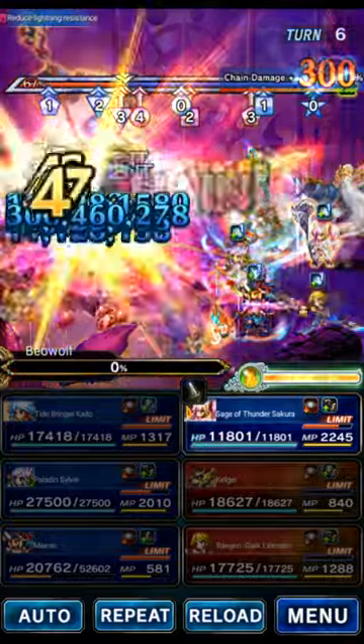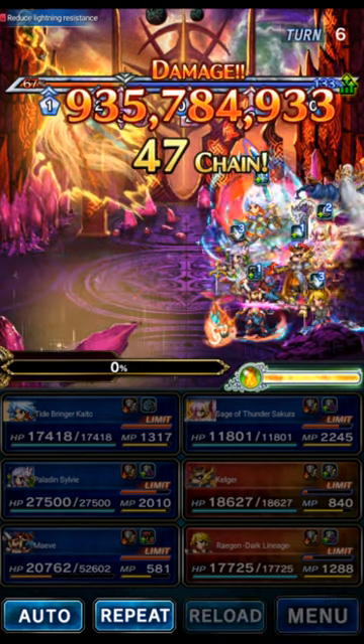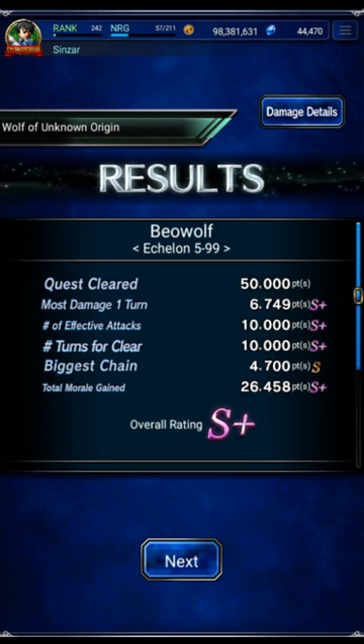So there's our cheap clear. Either free or super old units — Kaito is two years old, Sylvie is a year and a half old, Maeve is a year and a half old, Secura is about three years old. And then Kelgar and Regan are totally free. Here's the breakdown — looking good. And now I'll show you the gear, which was very, very cheap as well.